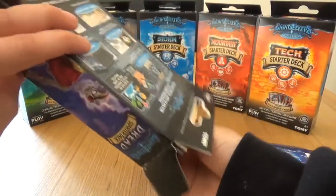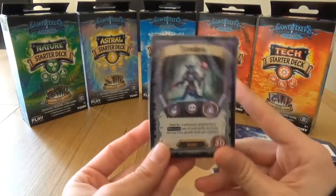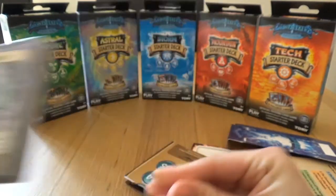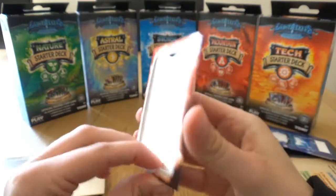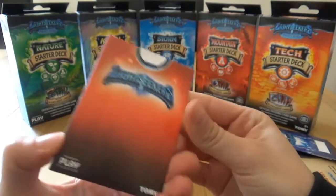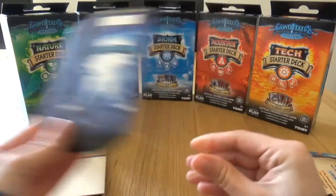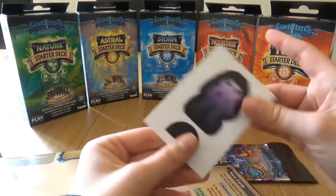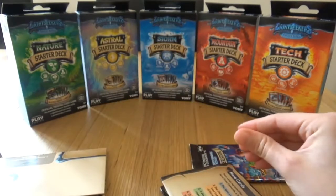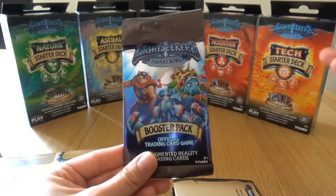Quite a lot in here actually, I wasn't expecting so much. This is the deck and that is our hero on the front, Tenebra. And I'm not sure what this is - I think maybe that holds your hero card, I'm not entirely sure. I'll read the rules for that one. You have a deck box to put it in, which is very helpful. A cardboard cutout to show that you are Dread.